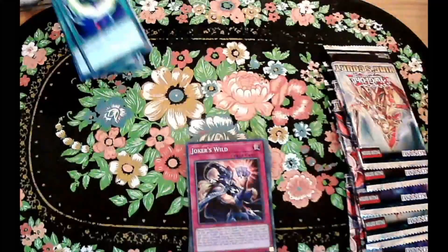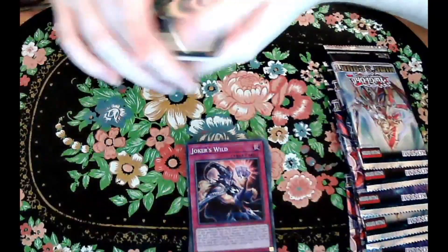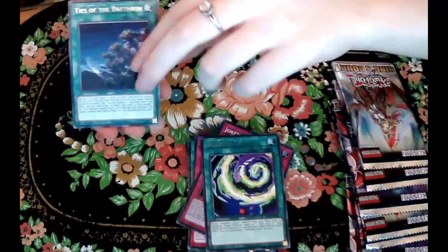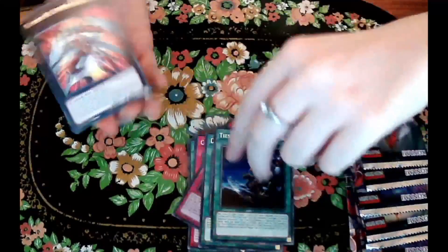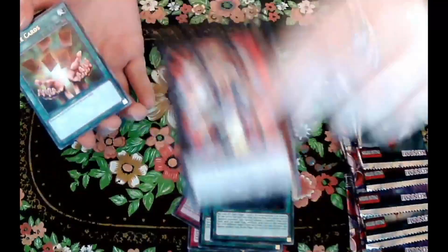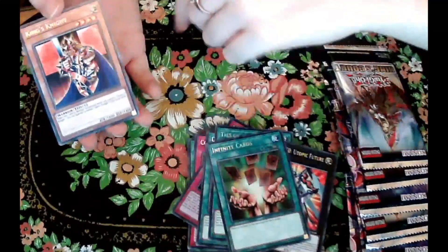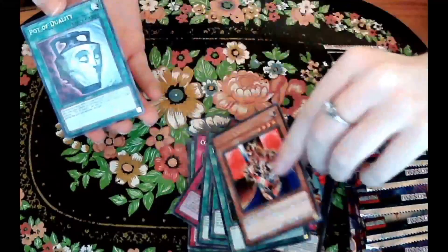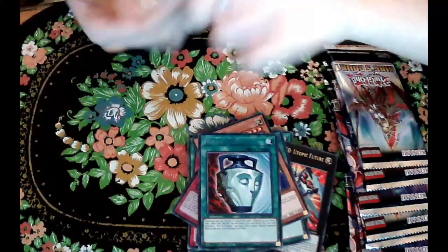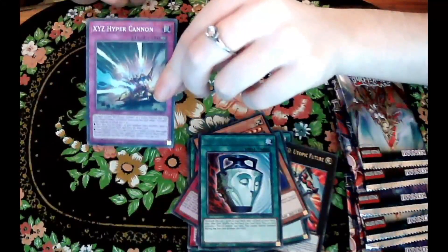We are on to our sixth pack. We have another fusion, another spell — looks colorful, I like the art. Art is one of the really nice things about these cards, honestly about any card really. And we got an XYZ card — that is interesting, pretty cool.